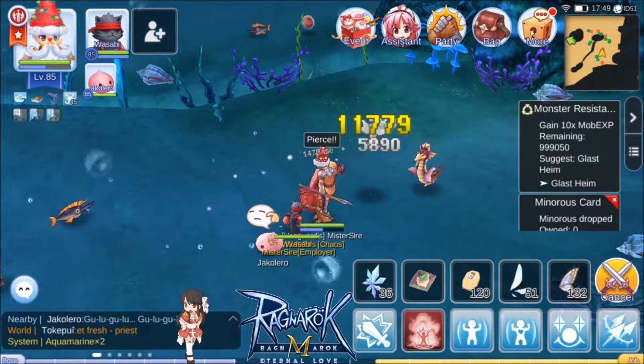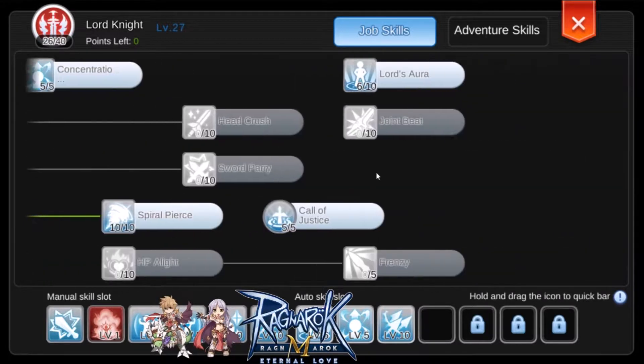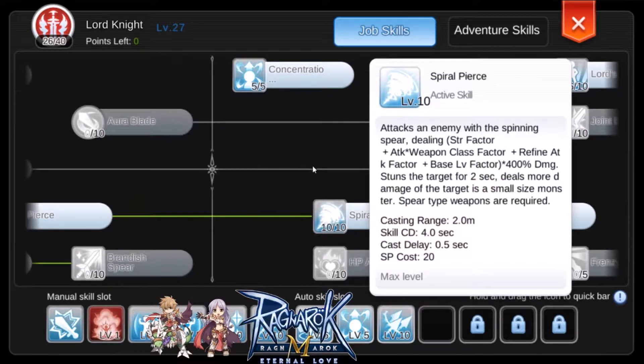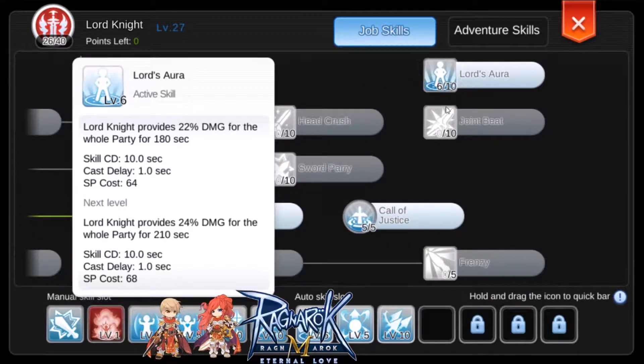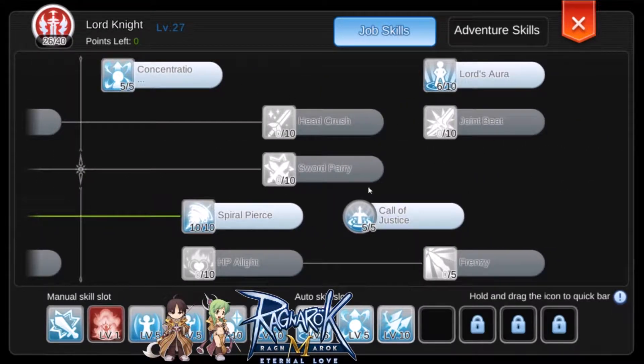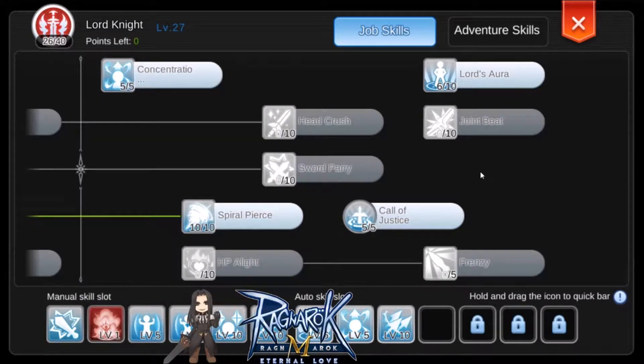I want to share that I actually made a mistake when I reset my skills. My Lord's Aura is not maxed out — instead I maxed out Spider Pierce. The mistake was made when I was allocating skills in the knight skill tree. I thought I had maxed Lord's Aura, and I'm not sure if the server lagged at that moment, but yeah, I can't really blame anyone but myself. It's missing four points.